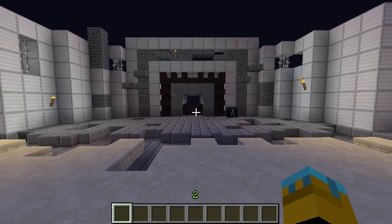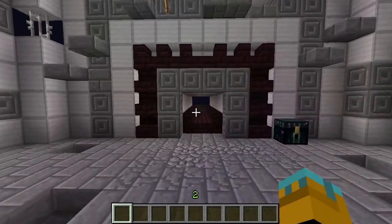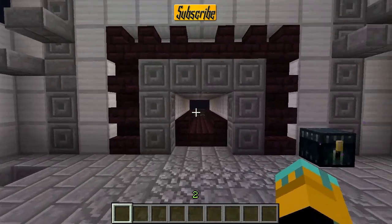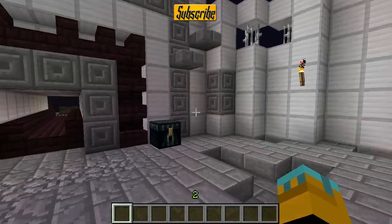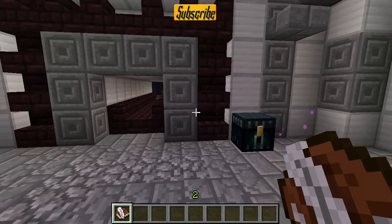Hello, today I'm going to be showing you a nifty little door entrance. What we've got here is just this ruined area, and at the end of this corridor we have a chest. Obviously we want to get to that chest, but there doesn't seem to be a way of actually getting in. In this end chest, what we have is a book and a little hint.